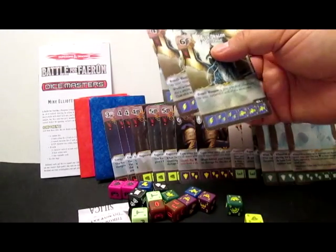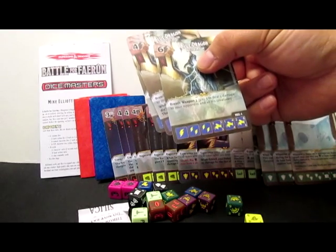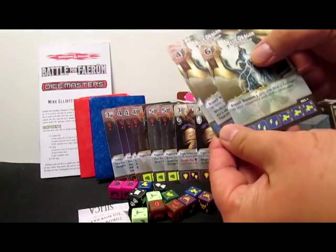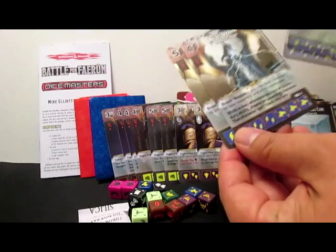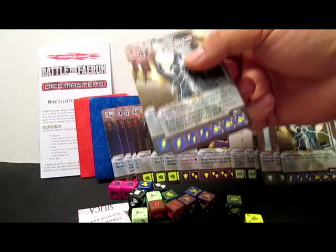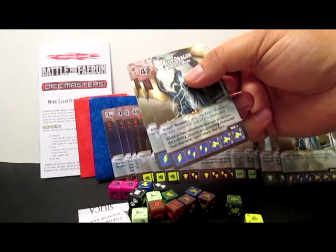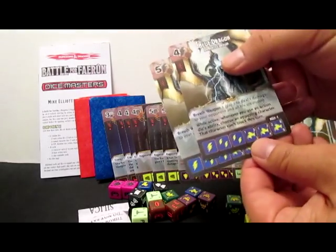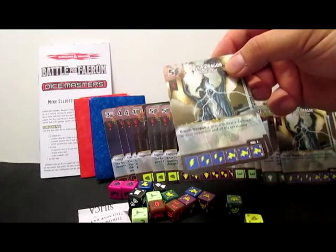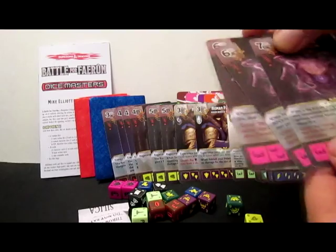Blue Dragon — six cost, Master Dragon, six and a bolt. Breath Weapon three — pay three to deal three damage to your opponent and all their creatures. Ridiculous card, amazing. The Apprentice Dragon at four bolt has Breath Weapon one. While active, whenever you use an action die, choose an opposing character — that character cannot block this turn. And Breath Weapon two for a five cost — pay two to deal two damage to your opponent and all their creatures. There's already a dragon deck I haven't been thinking about.